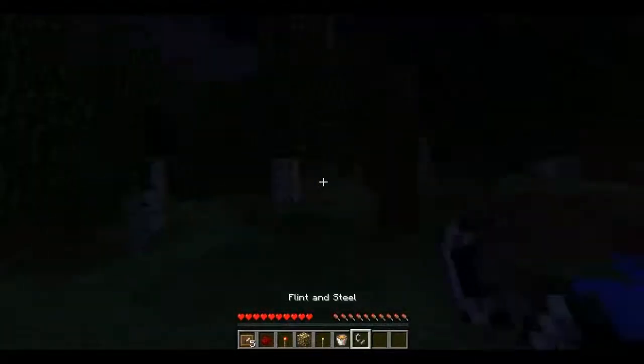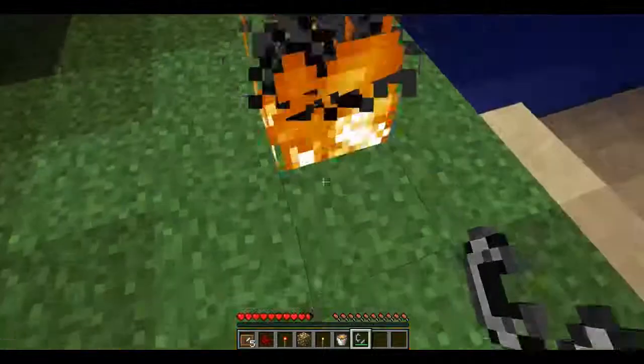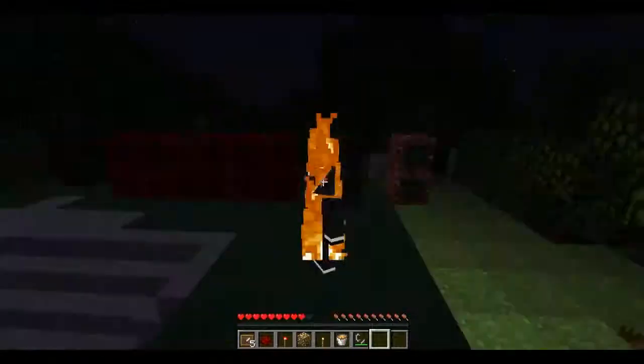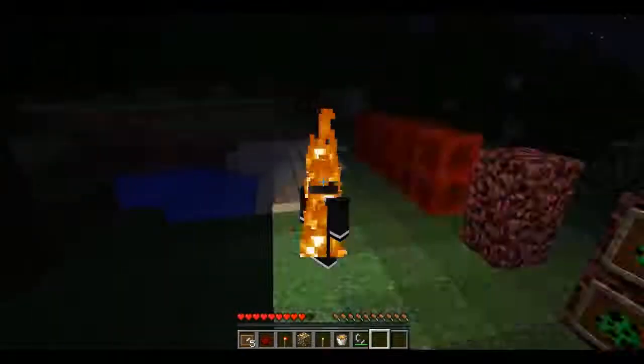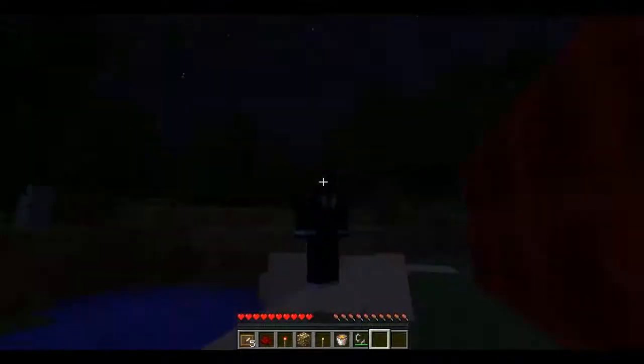It's a short little mod but it's really fun to have in Minecraft. Here's flint and steel — there's nothing special about it by itself, but if you're on fire, you'll actually brighten up the area around you. It glitches out a little bit, but it's still funny. Let me put that out with some water.